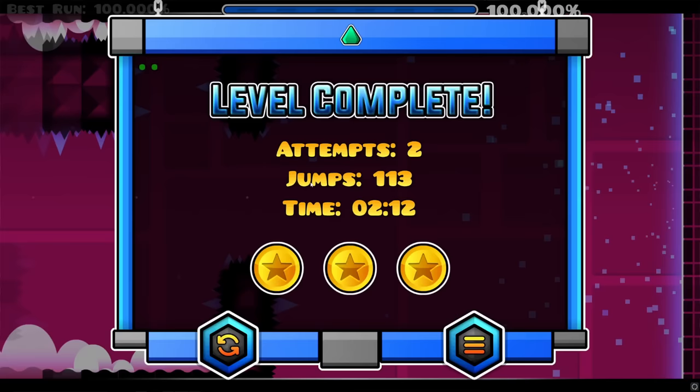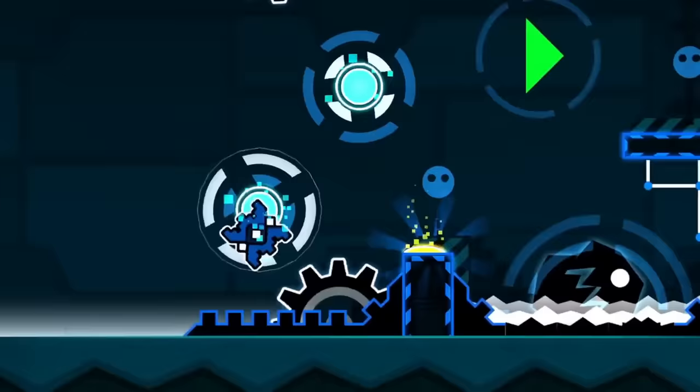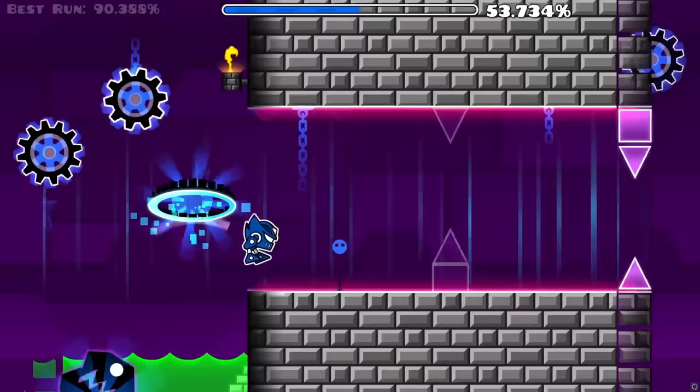That brings us to our final challenge: Deadlocked. As for Deadlocked, there are three things I can do in the level. Firstly, avoid the jump pad at the beginning by using the gravity orbs. Second, switch up the UFO gravity through ball timings. And last, whatever this trick is.